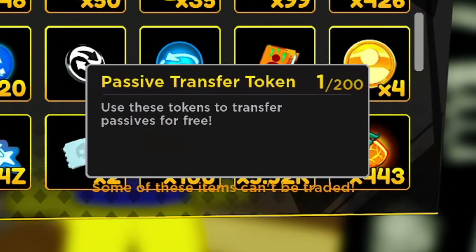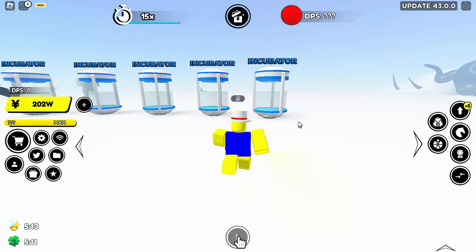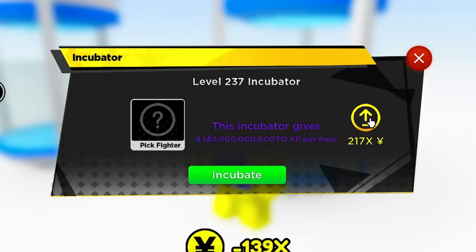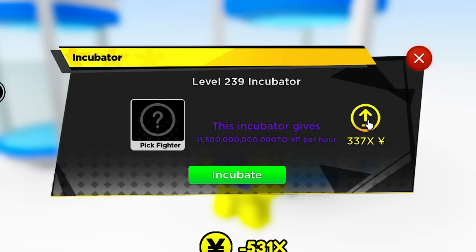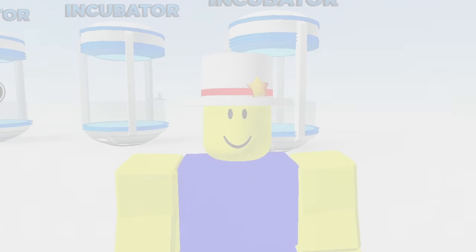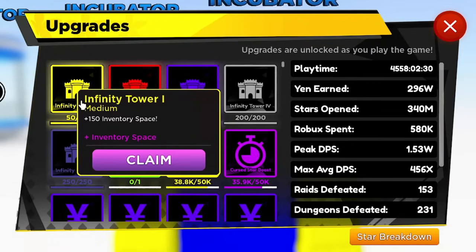If you go to my inventory, this is what you want to get - use these tokens to transfer passives for free. We're in the time chamber now - they increased the incubator levels and the level cap. The incubator max level is 235 (230 without achievements). Let's go ahead and upgrade it: 237, 238, 239, 240. But with the new infinity tower achievements - I saved them specifically for this video - you can go even higher.